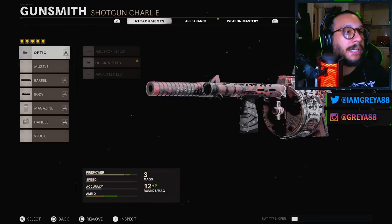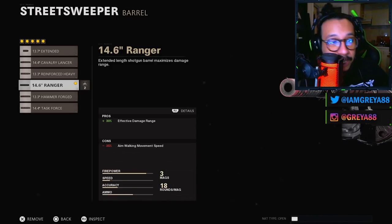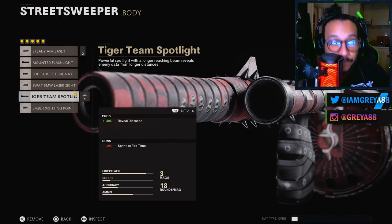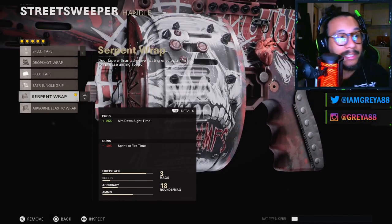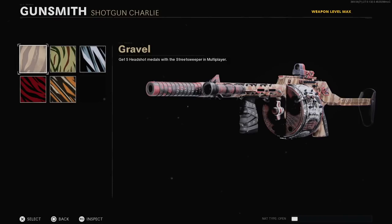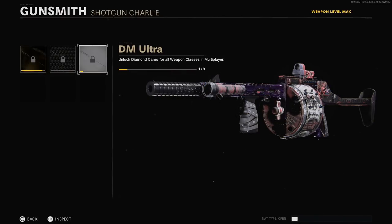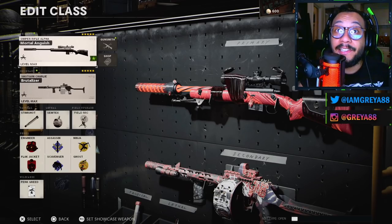The Brutalizer Street Sweeper blueprint: the optic is the Quick Dot LED; the barrel is the 14.6 Ranger — 30% increase to effective damage range, negative 35 to aim walking movement speed; the body is the Tiger Team Spotlight — 40% increase to reveal distance, negative 10 to sprint-to-fire time; the magazine is the STANAG 18-round; and the handle is the Serpent Wrap — 25% increase to aim-down-sight time, negative 10 to sprint-to-fire time. Here are the camos: Gold, Diamond, DM Ultra, and for zombies: Golden Viper, Plague Diamond, and Dark Aether.